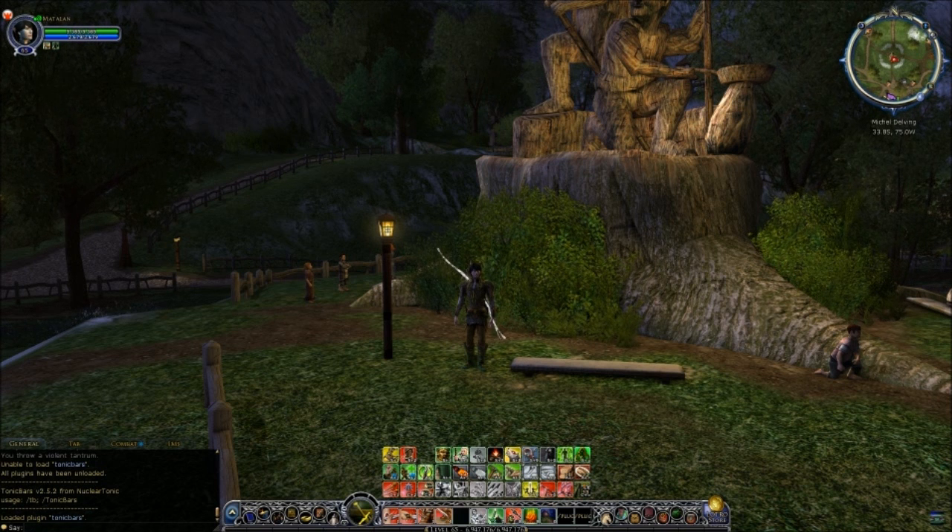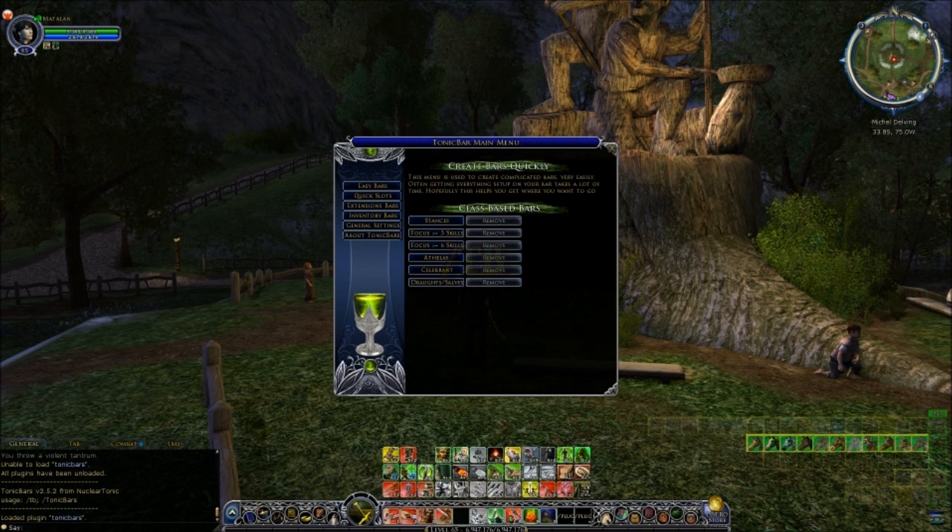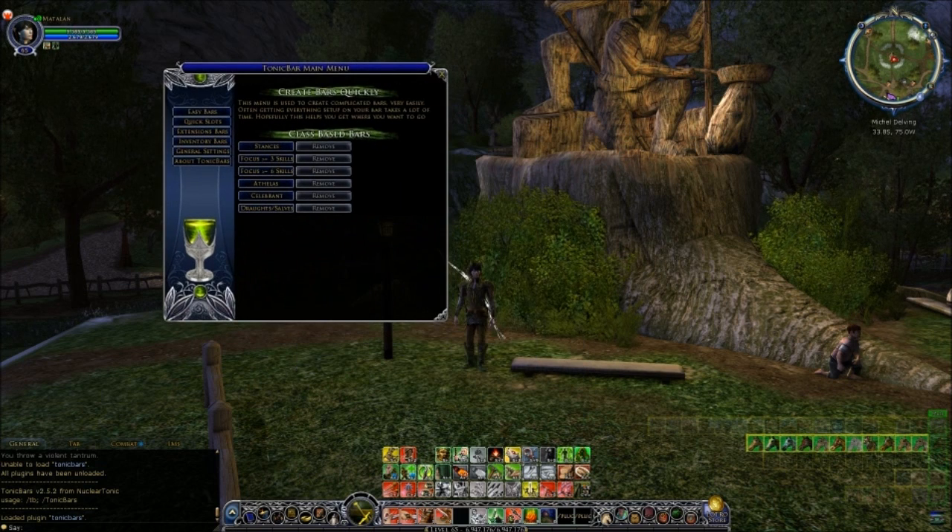What you'll see is a little message that pops up - it should say 'loaded plugin tonic bars'. So now the plugin is up and running. What we need to do is set up some new quick slot bars. To do that you need to bring up the options for the Tonic Bars plugin itself. The easiest way is to type in slash TB in the chat and then hit return, and that will bring up the options menu.